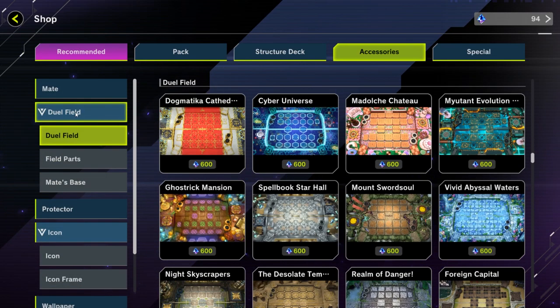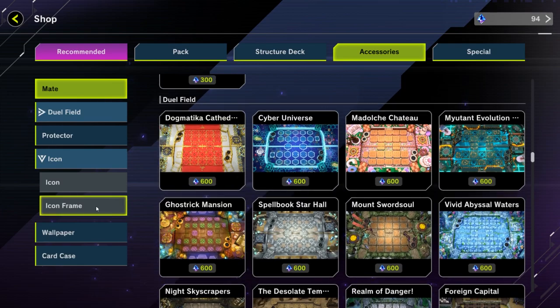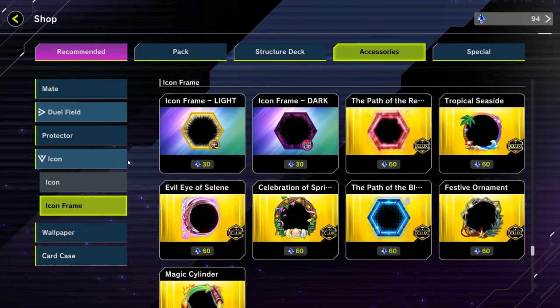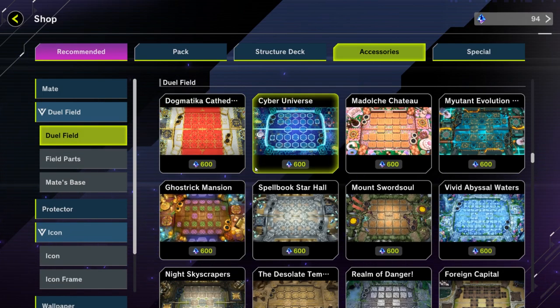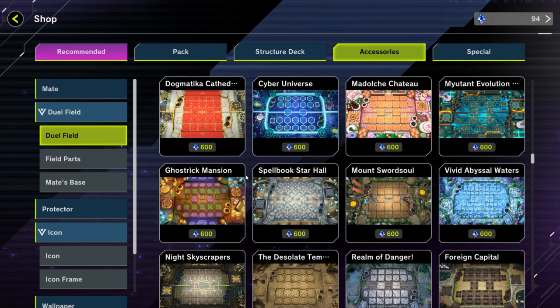When we talk about the cosmetics, there really isn't a whole lot you can spend your money on. It's only like 600 gems to buy a mat and maybe like an icon for 50 or 100, maybe an icon frame or something like that. It doesn't add up to more than a thousand gems if you decide to buy some of these, and it's not necessary, so I wouldn't count it as something you'd spend a whole lot of money on.